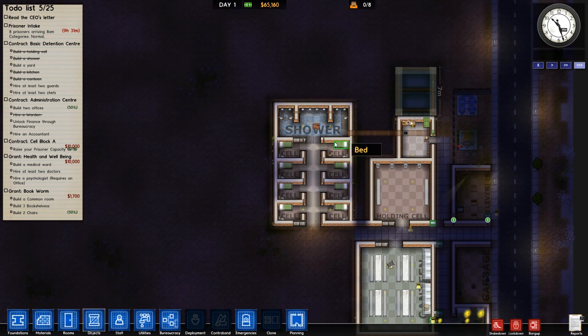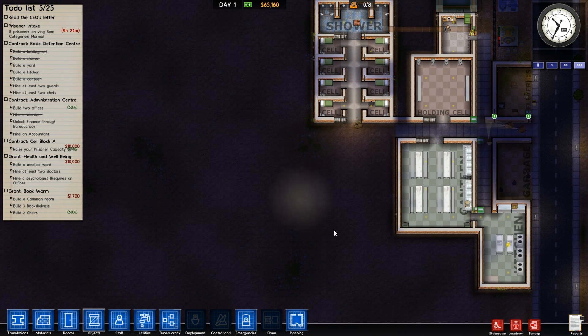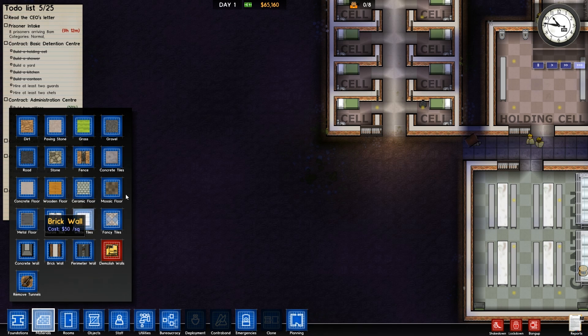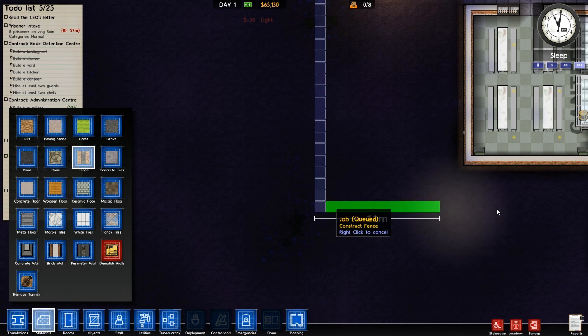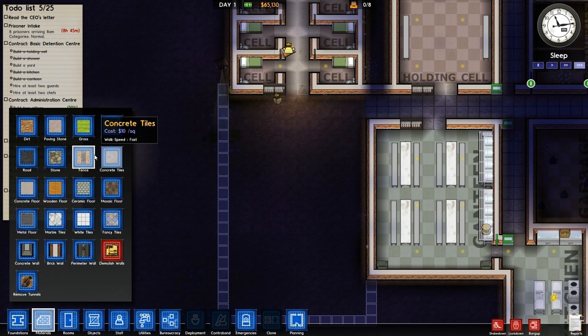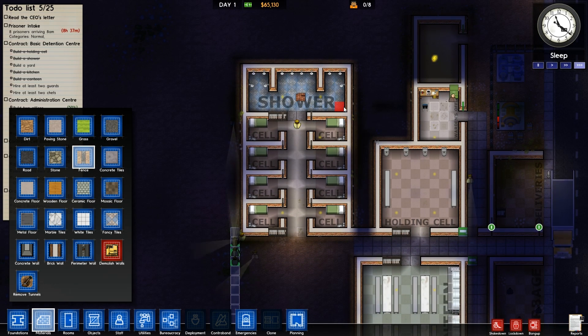I need to build a yard as well — where the hell can I build a yard? I haven't really planned for the yard. Kind of like a little yard here maybe. So if we do like a fence for now and block this off — I'll do it like here, then we can sort of edit it later. I think fences are still free — let's have a quick look. Fences are free, yes, costs zero. Awesome.